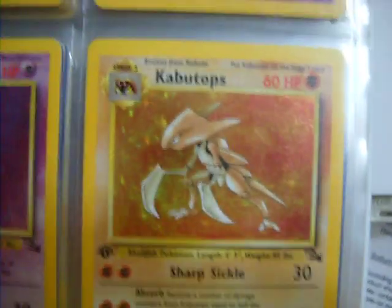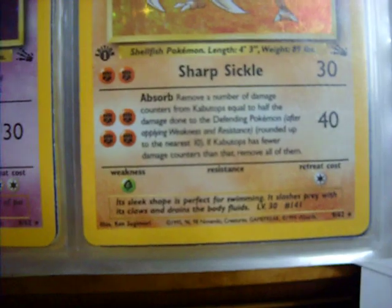Really did like this set. That's one of my oldest cards I have — Hitmonlee. Bought a pack of first edition Fossil for $4 and got this card. You won't find that deal anymore.